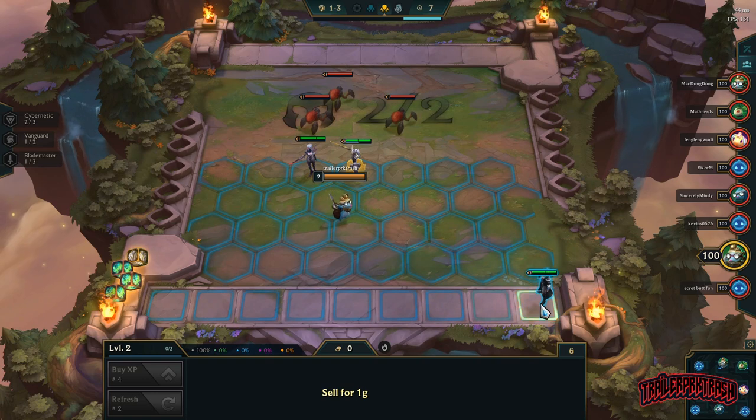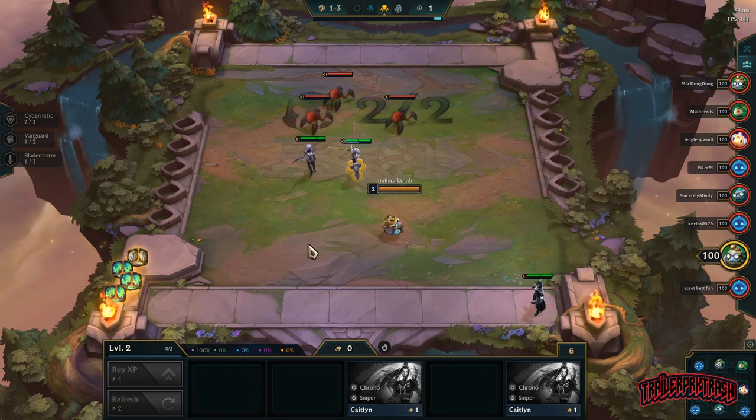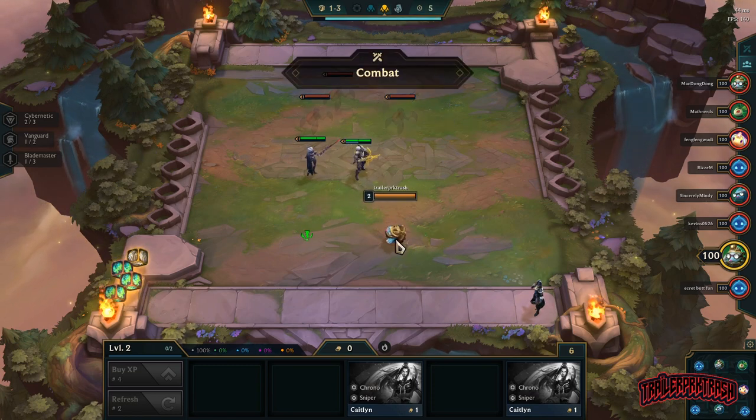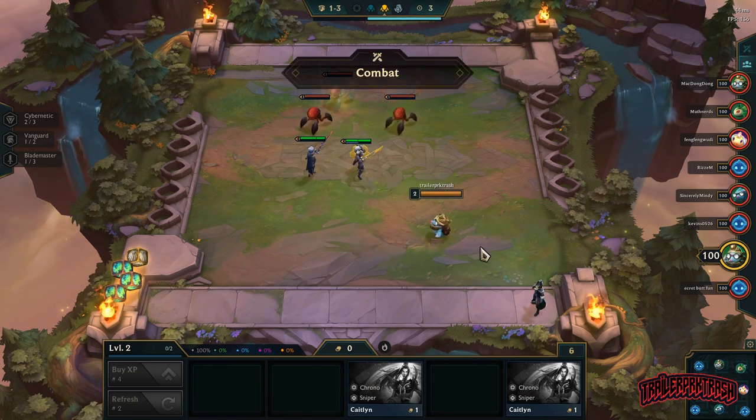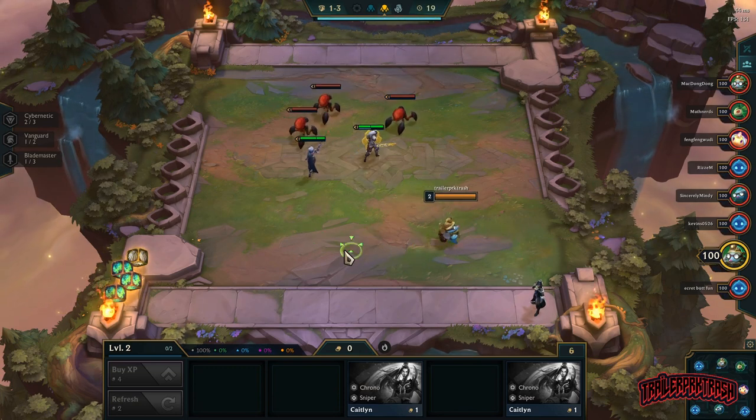The very first thing you want to do before playing ranked is to learn comps. How do you learn comps? It's very simple — just go to Google, type in 'what's the best comps in TFT,' they'll give you a list of the top comps for the current patch, and you learn them.